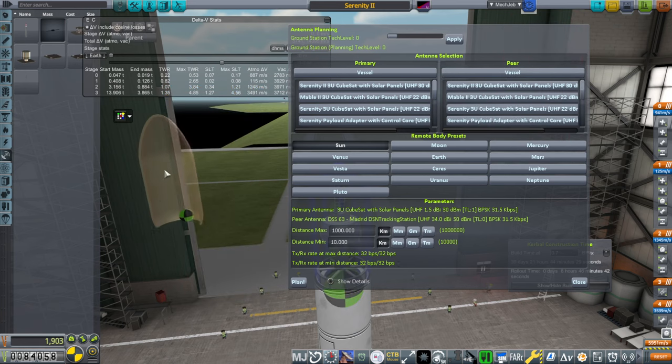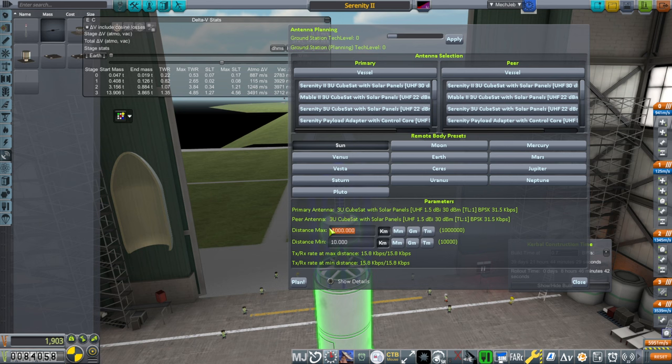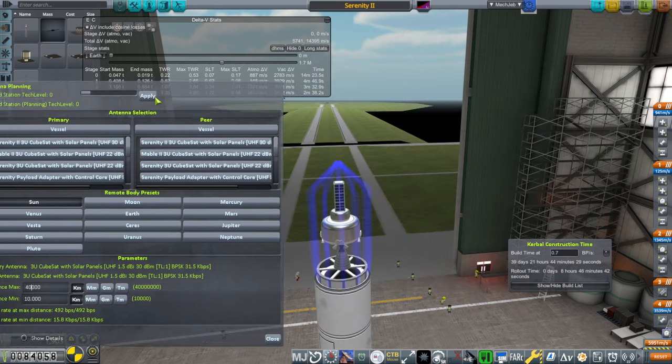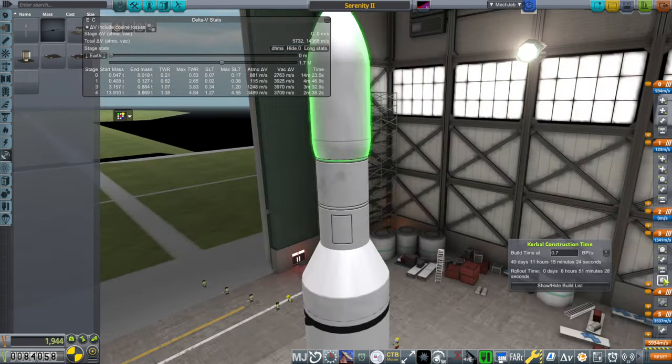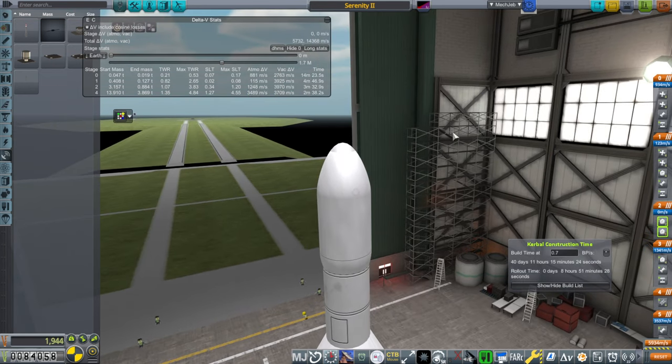Let's say there's another one of these and it wants to communicate with it — how far can this communicate? Two of these in geosynchronous orbit wouldn't work, but one at low orbit can communicate to one at geosync pretty well. Maybe we can boost that up a little bit — even 60. We'll take this 34 decibel milliwatts. But we're not going to geosync with this one; this one is just going to the lower orbit at 15.5 degrees first. We'll just build another one and that one will go to geosynchronous orbit.